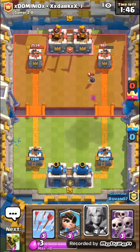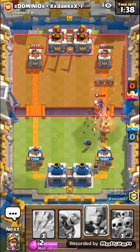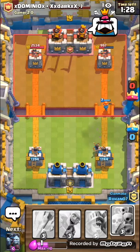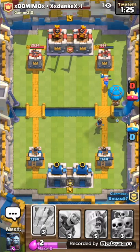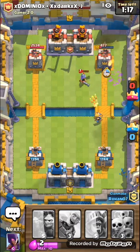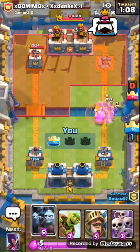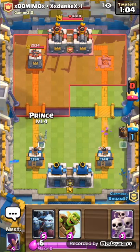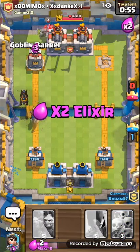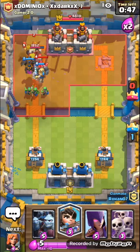Okay, that is not what I expected. We have an elixir advantage now. That is perfection. Boom, we are getting the tower — go! Princess, you never fail me. Let's push both sides. Go, do your thing, get that tower — please get that tower!